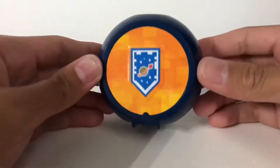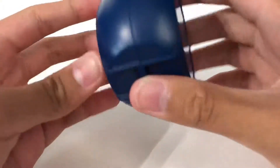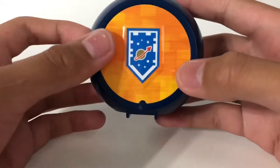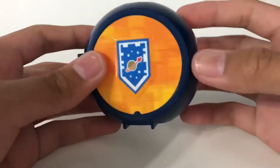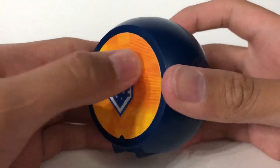Here is the Armor Pod and it's dark blue, which I like because dark blue is my favorite color. And on the front, instead of a holographic design like the other usual LEGO pods, this one is just a sticker with an outward dent.